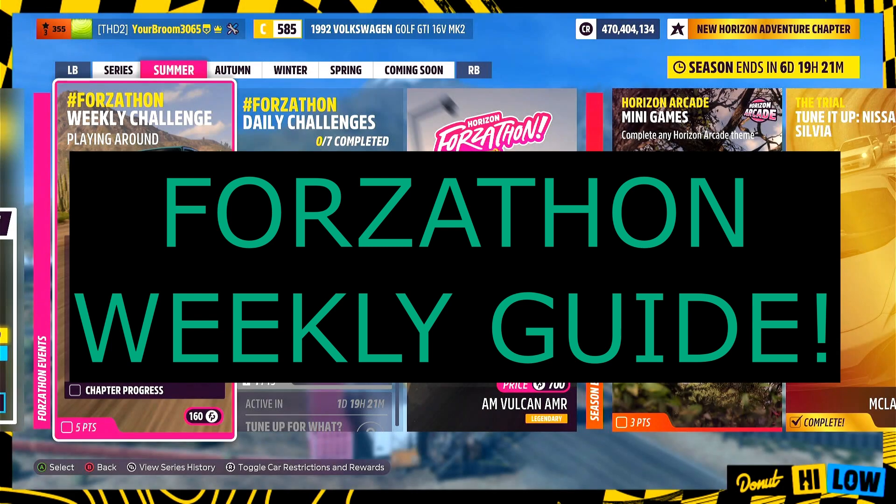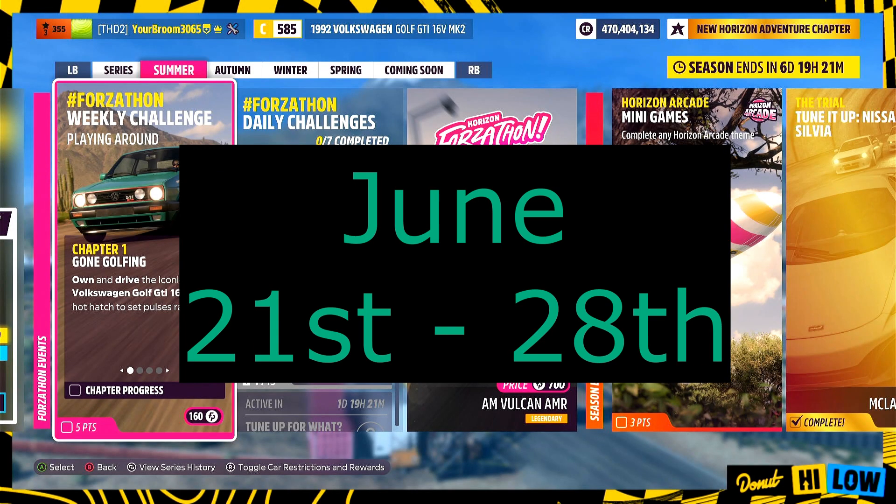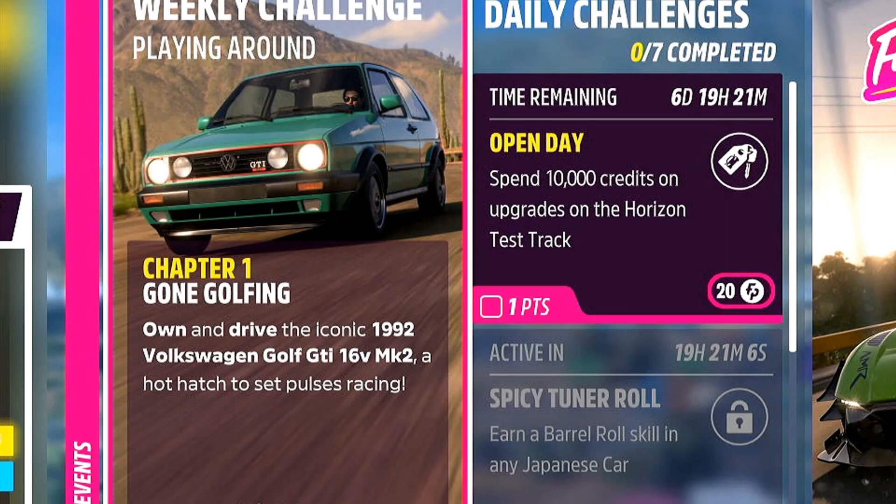Hello and welcome back to another Forzathon weekly guide. This week we have got 'Playing Around', chapter number one: we need to go ahead and own the 1992 Volkswagen Golf Mark II.